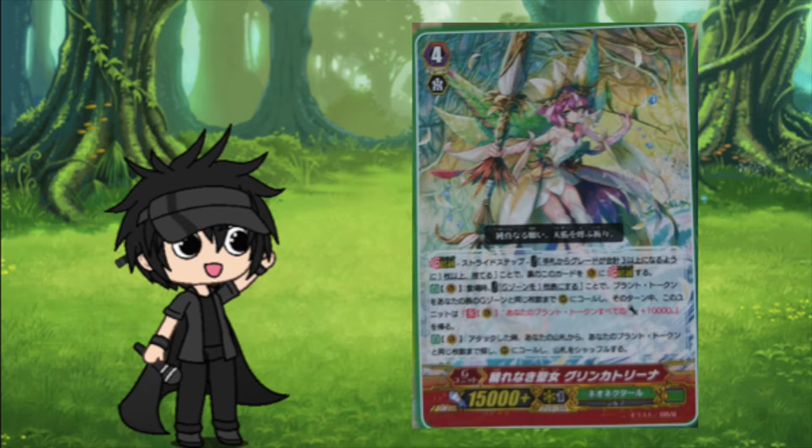So her first skill is Auto on Vanguard, when placed — cost: turn a card in the G Zone face up, call a plan token to rear guard equal to the same number of face up cards in the G Zone, and this unit gets Continuum on Vanguard, or your plan token gets 10,000 until end of turn. The first skill is awesome. If it just called a plan token for each face up and they got 10k, I'd say it's still pretty cool. But it's not just the Vanguard that gains 10k — other cards from the V series can call a plan token, and that plan token can also get 10k. So that's a very cool thing.